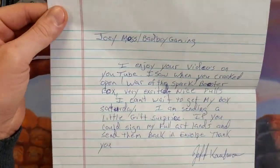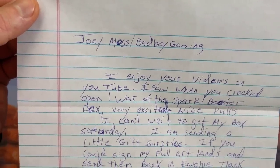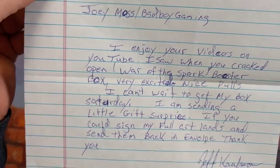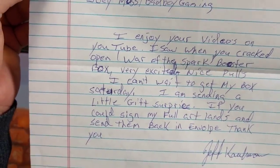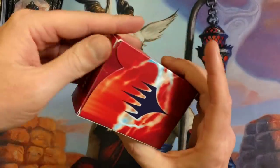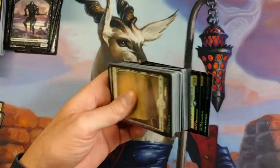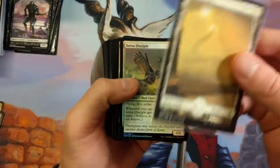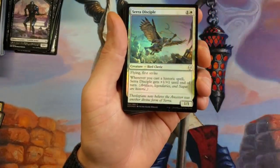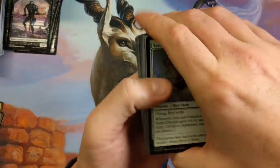Alright, from Jeff Kaufman. 'Joey Moss Bad Boy Gaming, I enjoy your videos on YouTube. I saw when you cracked open a War of the Spark booster box — very exciting, nice pools. I can't wait to get my box Saturday. I am sending a little gift surprise. If you can sign my Full Art Lands and send them back in an envelope, thank you. Keep cracking my ninja.' Full Art Lands — I will send them back to you. Little Ralph's chilling here. Are these all for me, man?